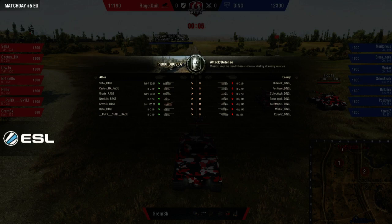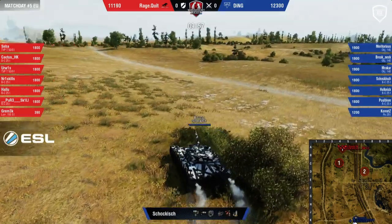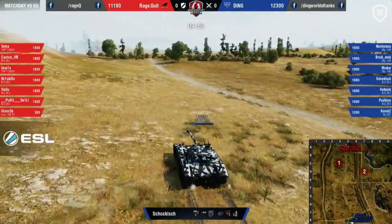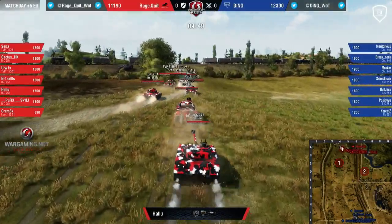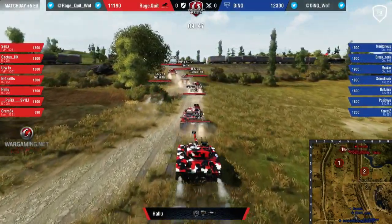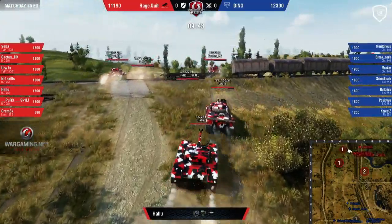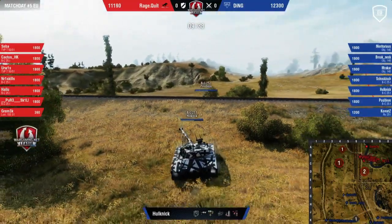Our first round is going to be ragequit on the defensive side with artillery — fairly uncommon — and ding on the offense. My expectation is for ragequit to go to the forest with this, but they might surprise me. We've seen people play with arty on that side; they usually put it on A8, but I don't like those positions — they can decap mostly but they're easily flanked.